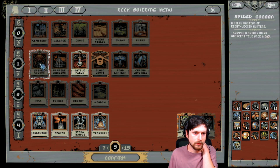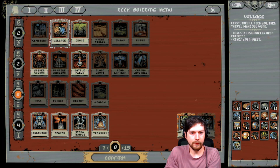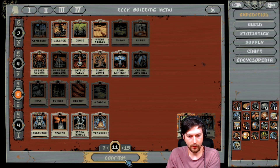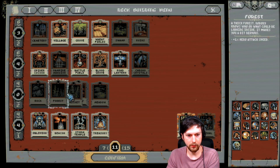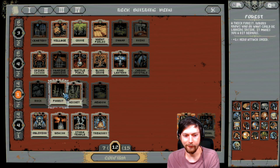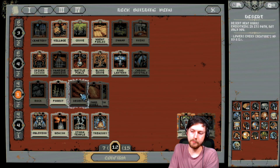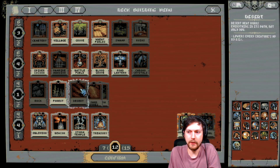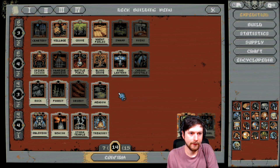Battlefields are amazing. Spider cocoon works well with what we're doing. Grove, village, wheat field, road lantern, blood grove. Forest is amazing — that gives you hero attack speed. I think the desert's pretty bad because even though it lowers every creature's HP by 0.5%, it spawns some pretty rough guys. So I think this is good here.